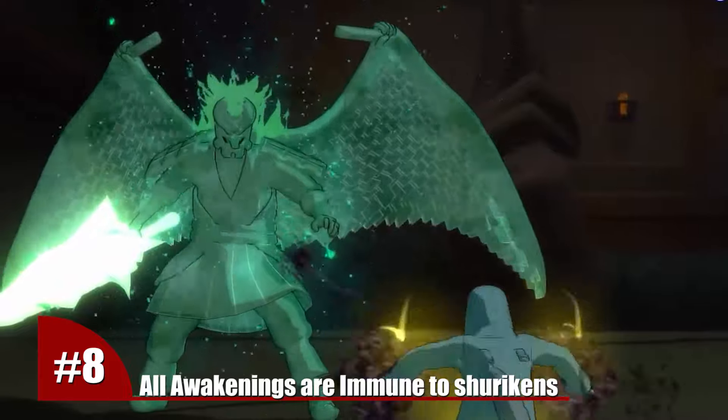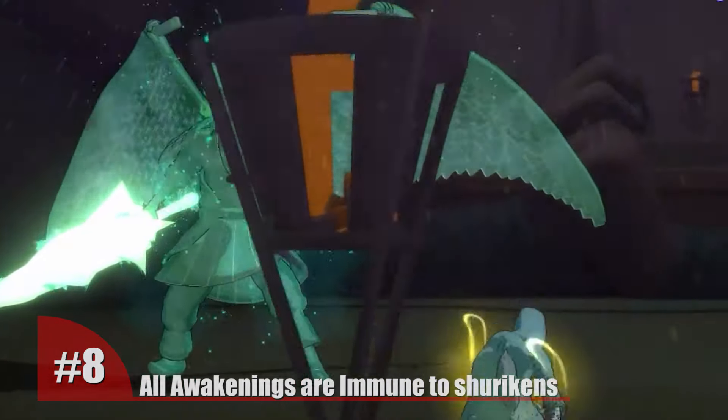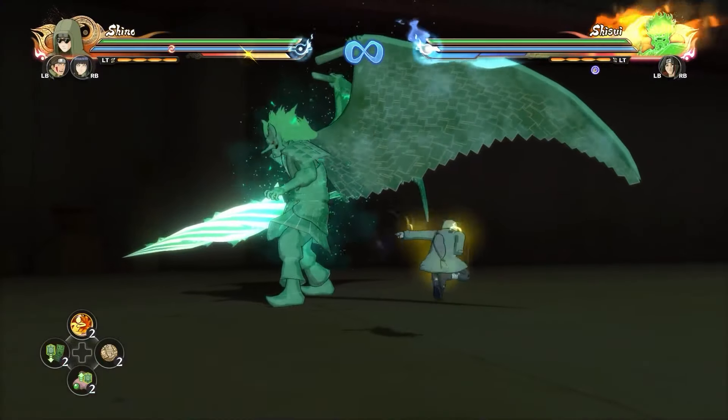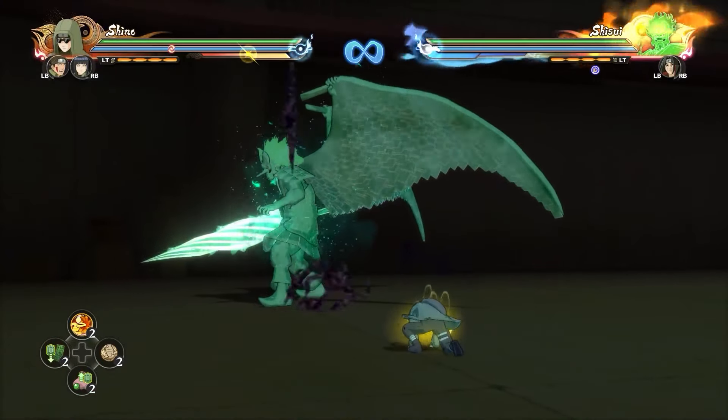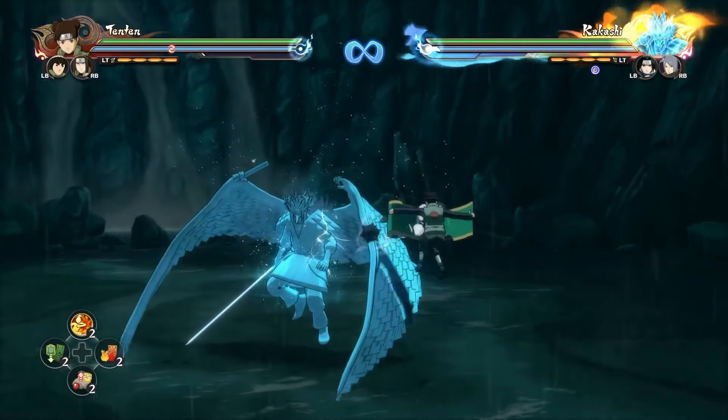Number 8. No matter which character you are using, absolutely every single one of them is immune to shurikens when they are in awakening mode. That's why it's advisable not to use ranged characters against an awakening, because you will be almost completely helpless.